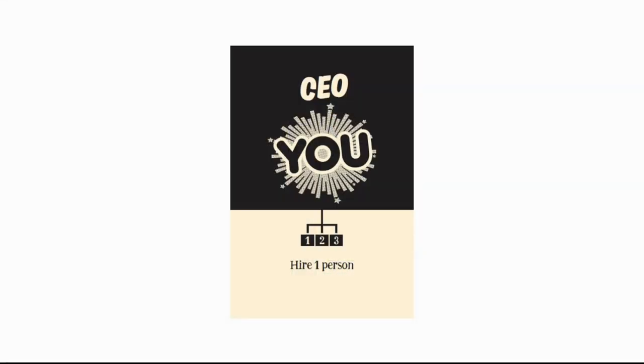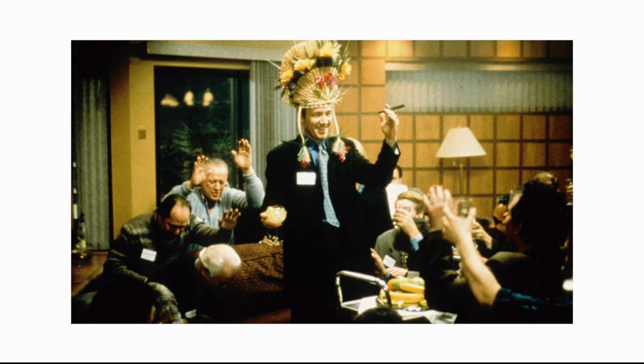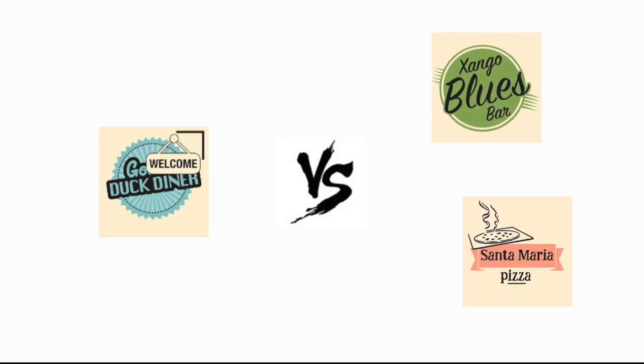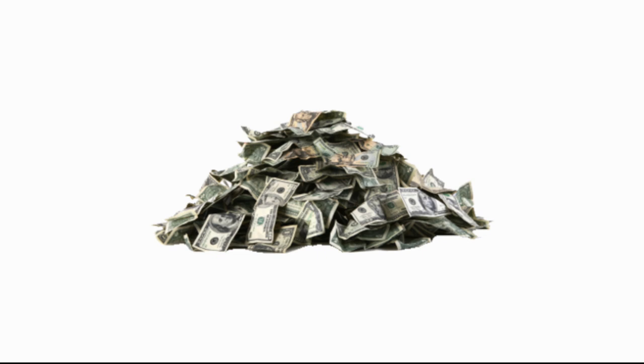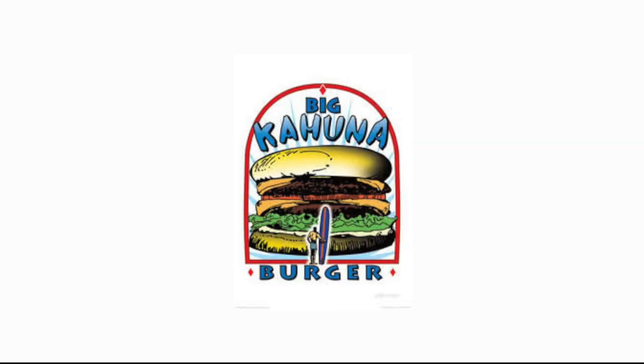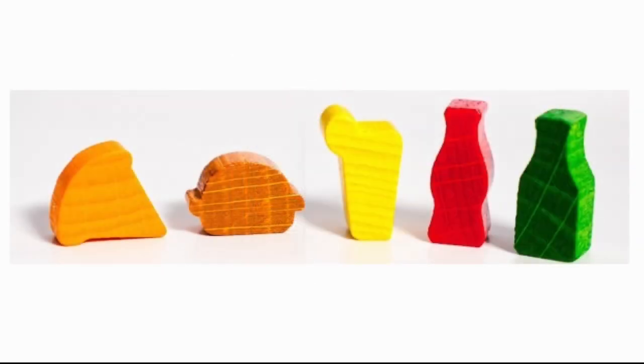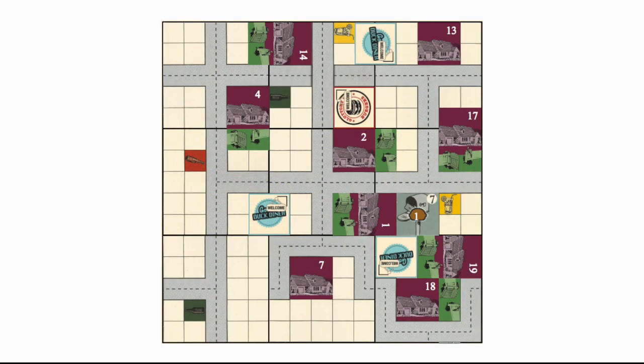In Food Chain Magnate, you are the CEO, the head honcho, the big kahuna. You head a money-grubbing corporation competing against other money-grubbing corporations with the goal of making as much money as possible. You do so by establishing a fast-food restaurant to sell foods like burgers and pizza, and drinks like lemonade, beer, and Coke to the people living in your city.